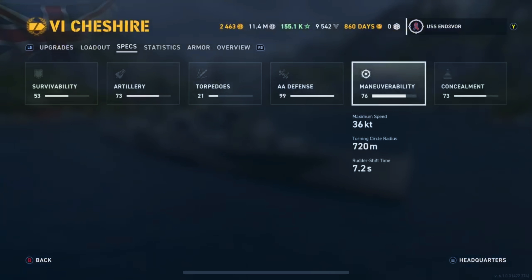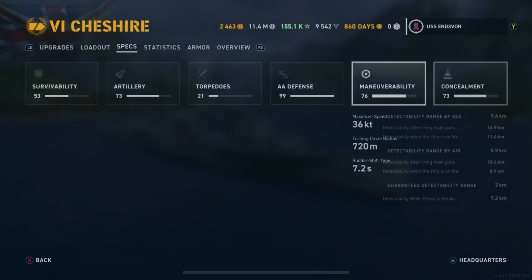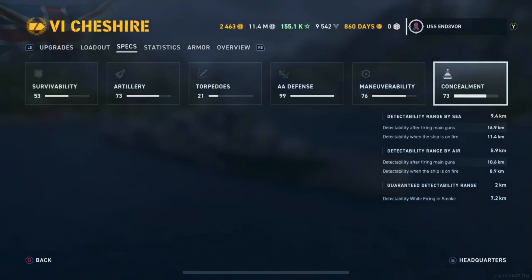On maneuverability: 36-knot top speed, 720-meter turning circle radius, 7.2-second rudder shift — all pretty standard. You do get the built-in acceleration mod because this is British, which is why we picked the turning circle in the second mod slot. On concealment, 9.4 kilometers with this build — very good, very stealthy. Detectability range by air is 5.9 kilometers, and if you remember the AA defense, it starts going off at 6.2. So you can actually start knocking planes out before you're even spotted via air.